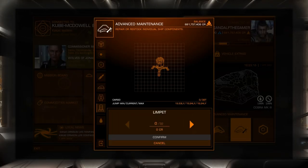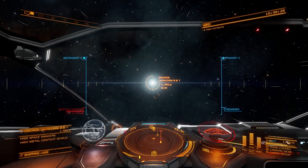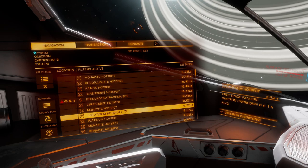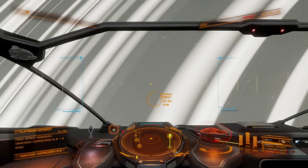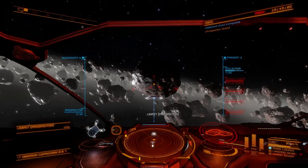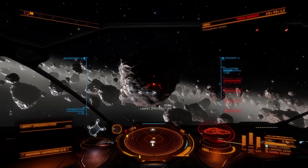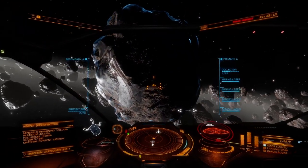If you're completely new to mining, here's a quick rundown of how to mine. First, fill your ship with limpets and head over to the Omicron Capricorni B system. Then go to the B1 planet and scan its rings using the detailed surface scanner. Find a good platinum hotspot and head on over there. Once you're in the asteroid fields, fire up a prospector limpet and target it. After it scans the asteroid, check the lower left corner of your ship HUD to see what resources are available. If it has 10% or more platinum, get to work.